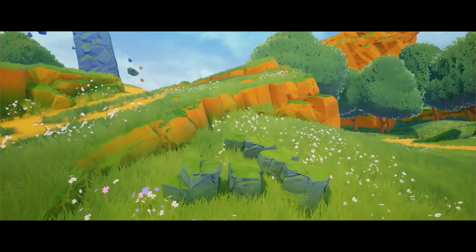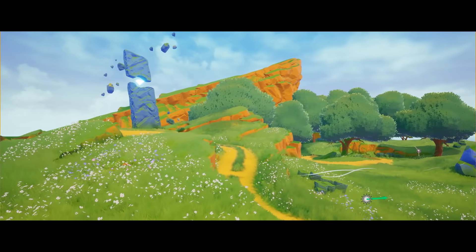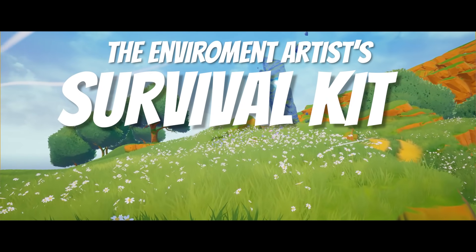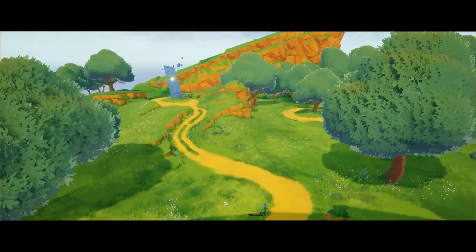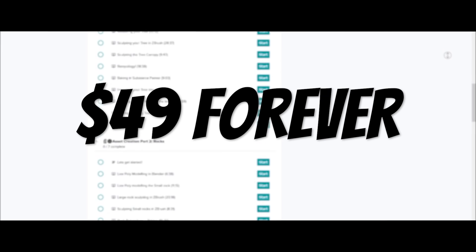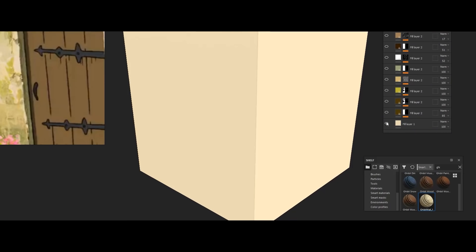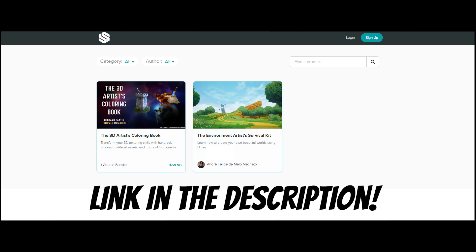While we're on the topic of Unreal Engine, if you want to learn how to create beautiful environments in Unreal, check out my brand new environment art course called the Environment Artist Survival Kit, where you're going to learn everything from making flowing grass to fluffy trees and sweeping landscapes. All 13 hours of content are only $49 forever, and you can also get a discount on the 3D Coloring Book as a bonus. I'll leave a link in the description for the course.